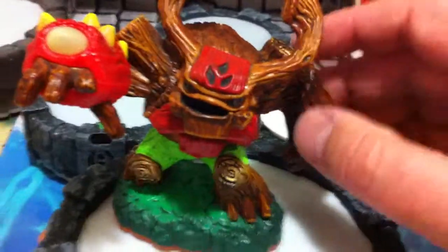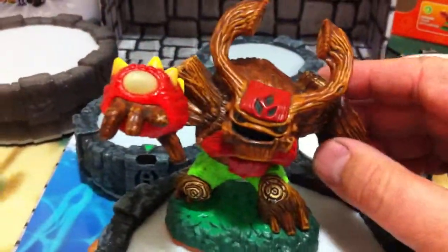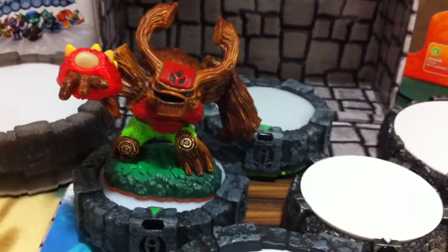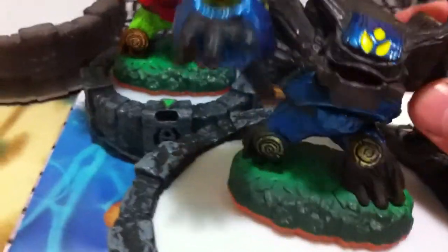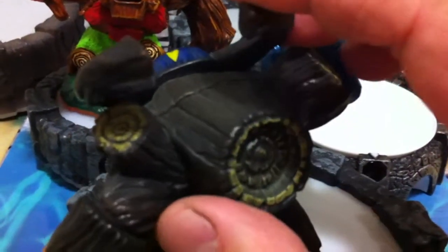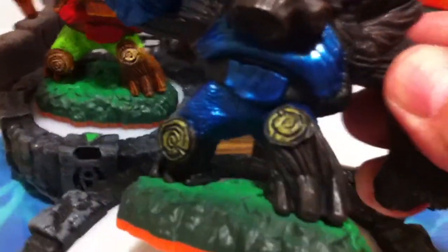When we talked about Double Trouble, he had the Royal Double Trouble, an actual variant in-game — when you put it on the portal it plays differently. In this case, standard Tree Rex plays one way. There was another figure that originally came with a set; for example, the blue Wii version was one way to get him, and it's Gnarly Tree Rex. Eventually he became available in a single pack, available just about everywhere. It's kind of a blackened wood, maybe petrified, or just a different type of wood — but all the detail is there in a darker wood.